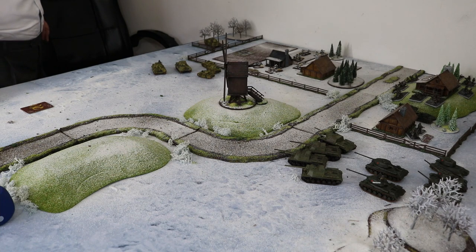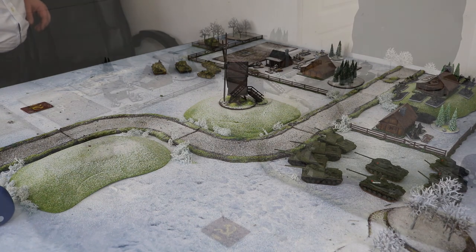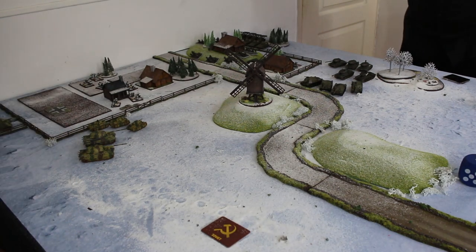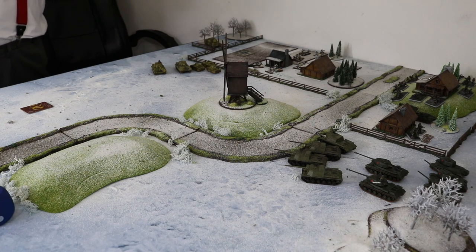Shooting phase. My infantry with only six firepower isn't doing anything useful. Moving to Jagdtiger — it can see one of the ISU-122s. Halted rate of fire is two. ISU-122s are hit on threes, long range four-up. No hits. Some very big shells just whizzed past them. The King Tigers should shoot the infantry or the T-70s. The infantry is aggressive three-up, long range fours, so hitting on fives. Against T-70s it's fours. I'll shoot the T-70s.